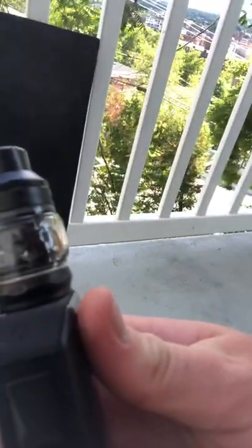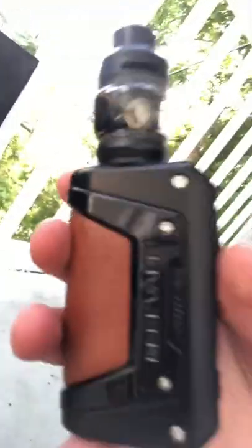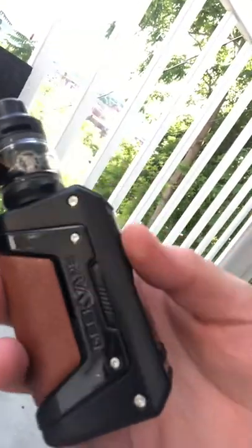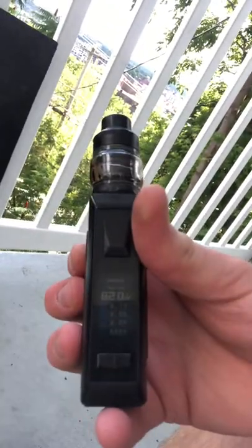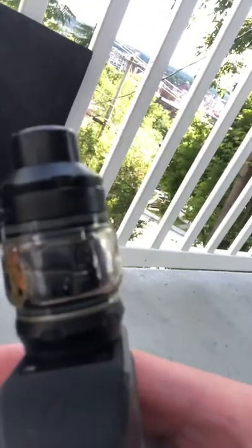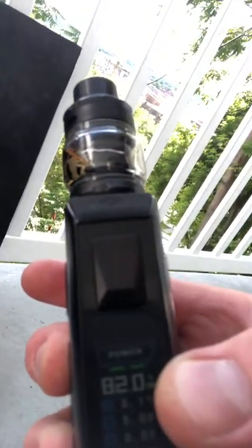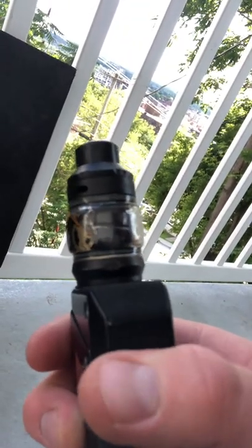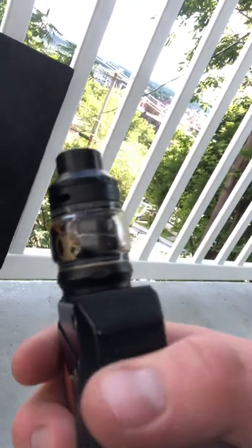Wait a minute — now you see, look at this. It says wattage is locked because I locked the side button here. Unlock. Lock. Locked. Wattage says it's locked. But I still can't do shit with it — what's the point?